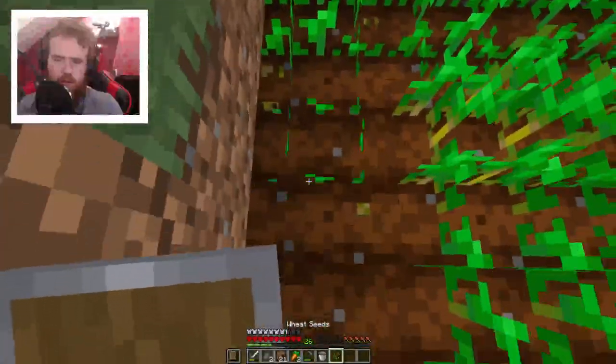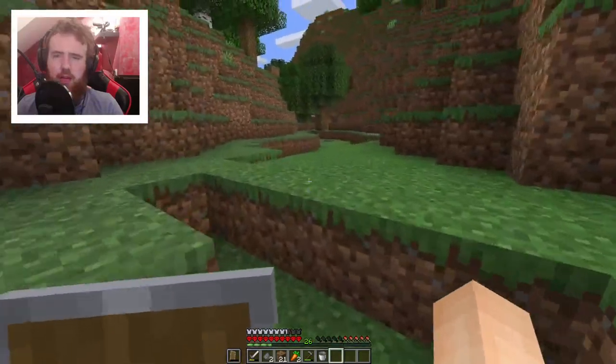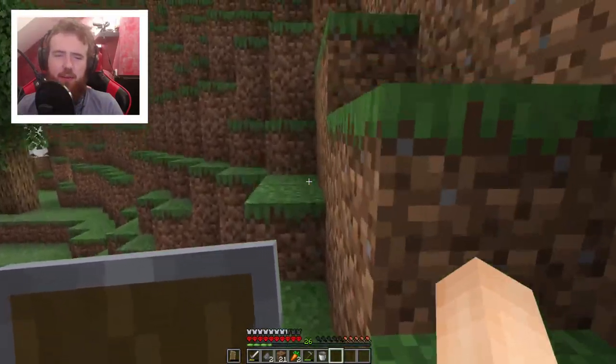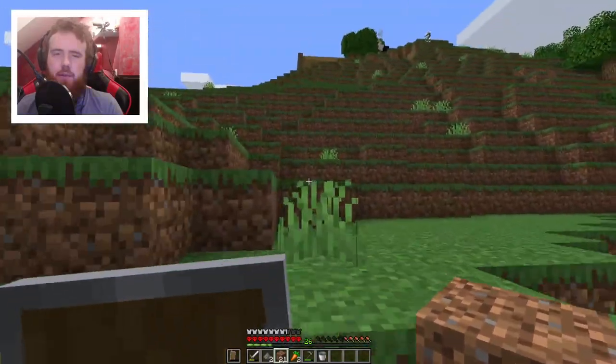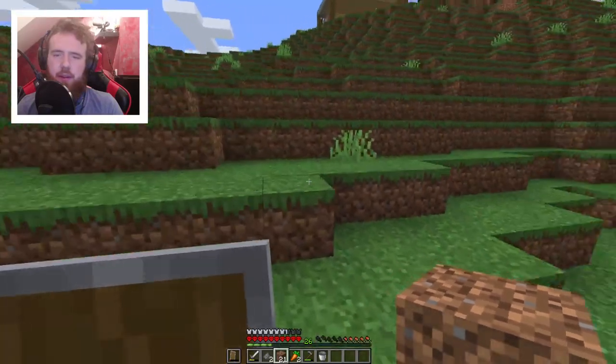Let's take this and fill this up. I thought these crops were done but they look done - darn, I broke two for no reason. Whatever, it's fine. Let's fill up the hole that the creeper made so we can make a proper farm area out of that. I need to make some kind of stairs downwards that I can use more easily, so I don't have to jump up and down the mountain every time.